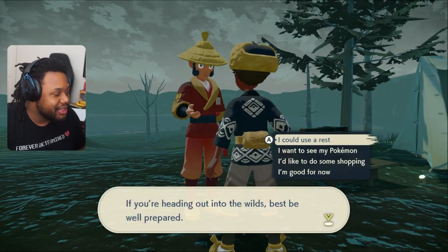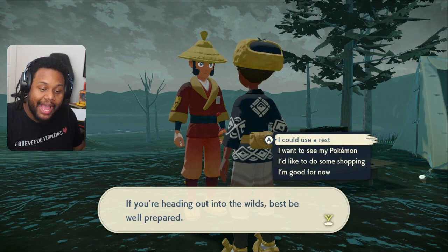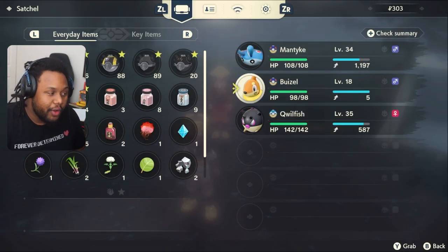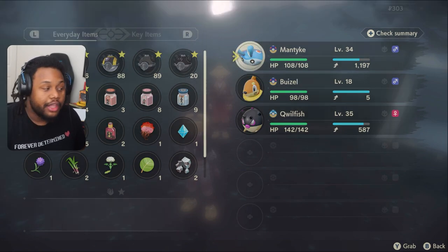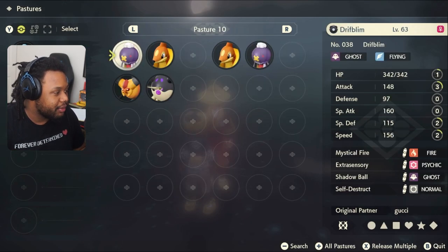I actually misread the riddle. It says: Mantine, Buizel, and a Qwilfish with huge spikes, acknowledged by the human's bravery, joined them. Now, you would think you need the regular Qwilfish, Buizel, and Mantine - but no. You need Mantine, Buizel, and Qwilfish's new evolution.